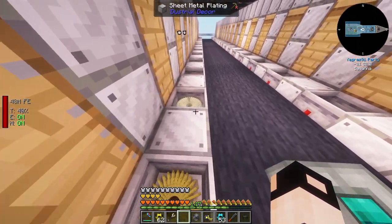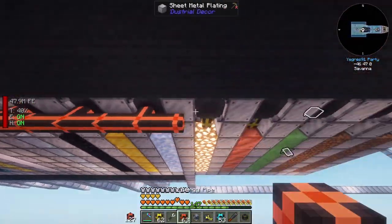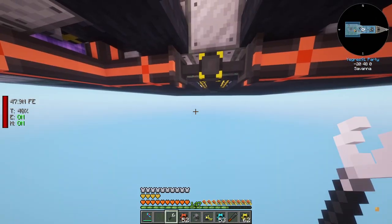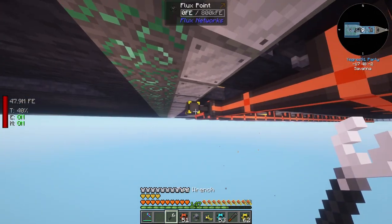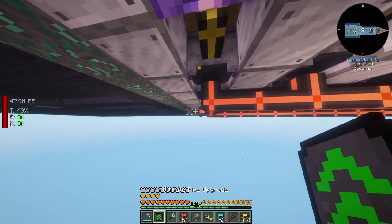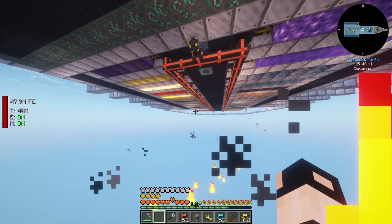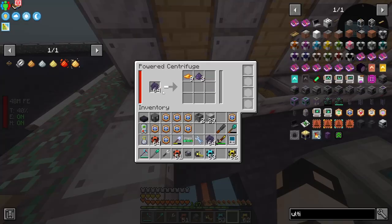All the centrifuges are set up - oh my god, now they just need power. Hopefully one flux point is enough. I'll set an ultimate pipe upgrade - this should be good, done instantaneously. Wait, there's a chance you get refined obsidian from the bees? All right. What I want to do now is complete the 100 buckets of honey quest - can we get enough? We did it, that was easy!